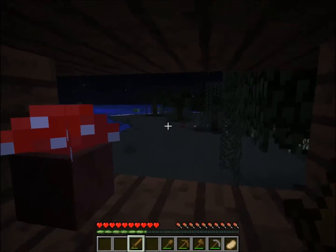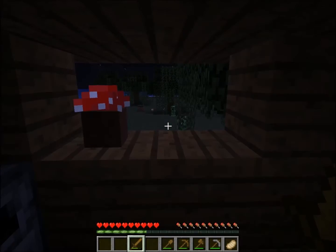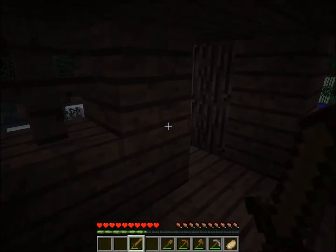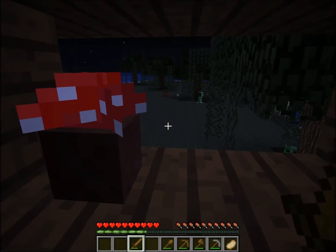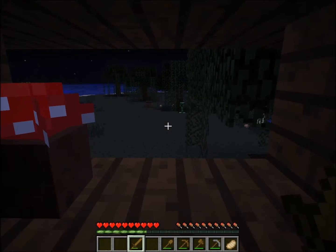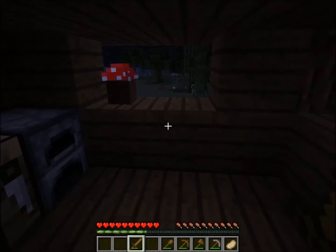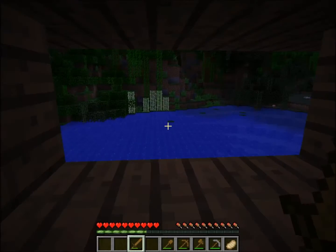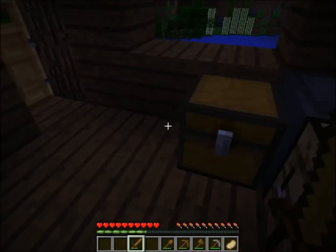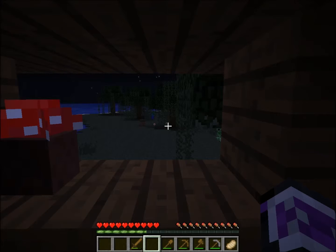Lily pads — you can jump on them and they only appear in swamps. Zombies and skeletons will actually burn in the daytime. Spiders will not become hostile. Creepers will just start despawning — they'll just disappear in the daytime. Endermen will also teleport away. A creeper will not blow up if you are behind glass, which you get by smelting sand. I'm gonna fast-forward again now.